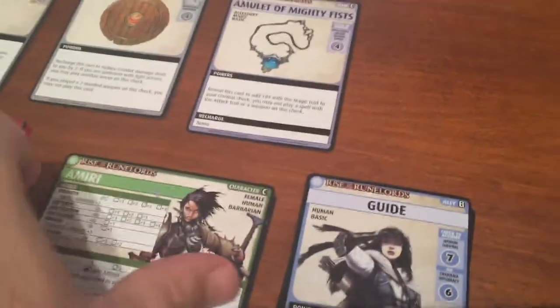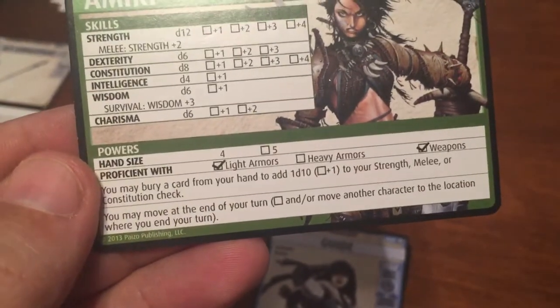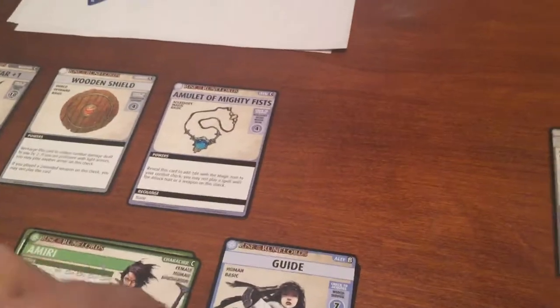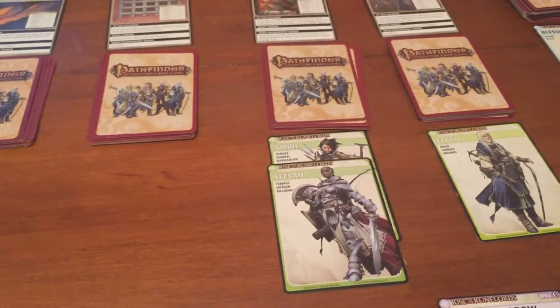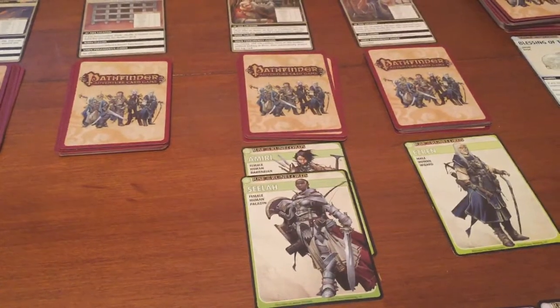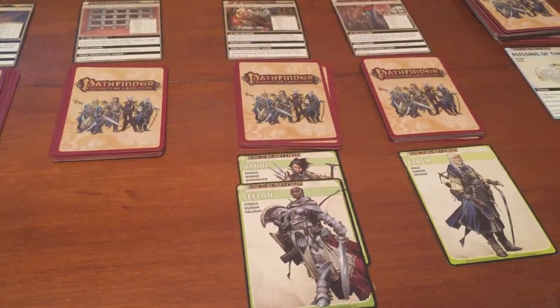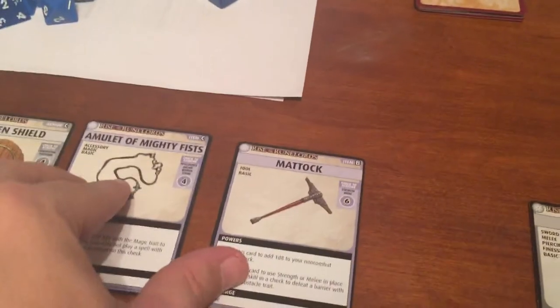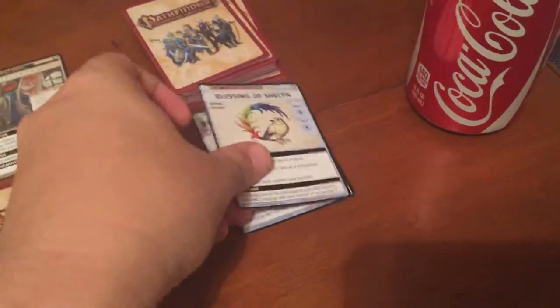Amiri looks like she's finally done. You may move at the end of your turn — not really necessary unless you need to close a location quickly. I think she's going to sit at the General Store. Amiri draws a card to get up to four — she got the Mattock — and she's done. Now we flip over round turn two.